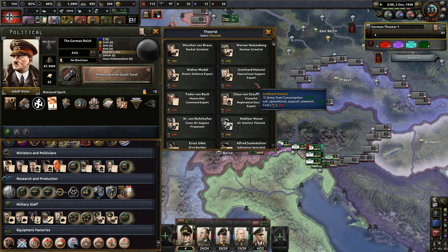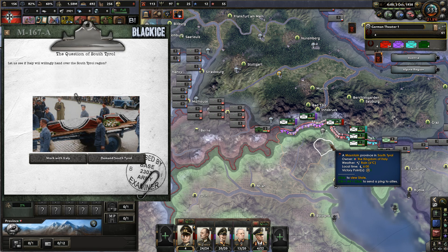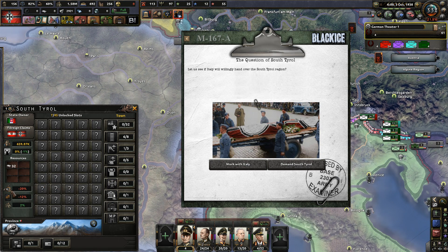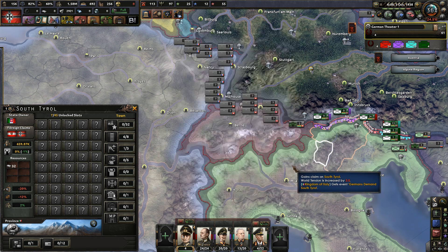We're gonna piss off the Italians - it's always fun. Armor speed, yeah. Let's see if Italy will willingly hand over the South Tyrol region. Let's just take a look here - right, you have, this is South Tyrol. Is there anything to be had here? It has a little bit of aluminum and no interesting construction. On the other hand, I don't like relying on allies - I genuinely hate it. You know what? Demand it.